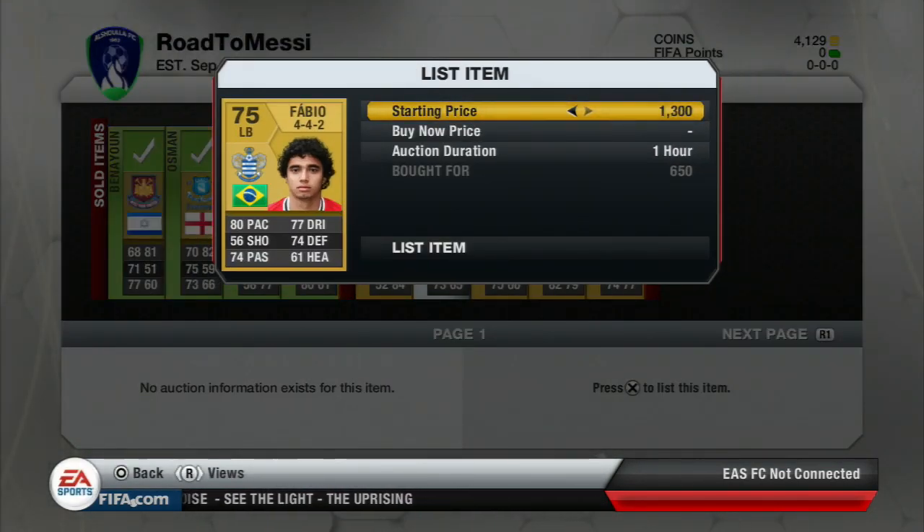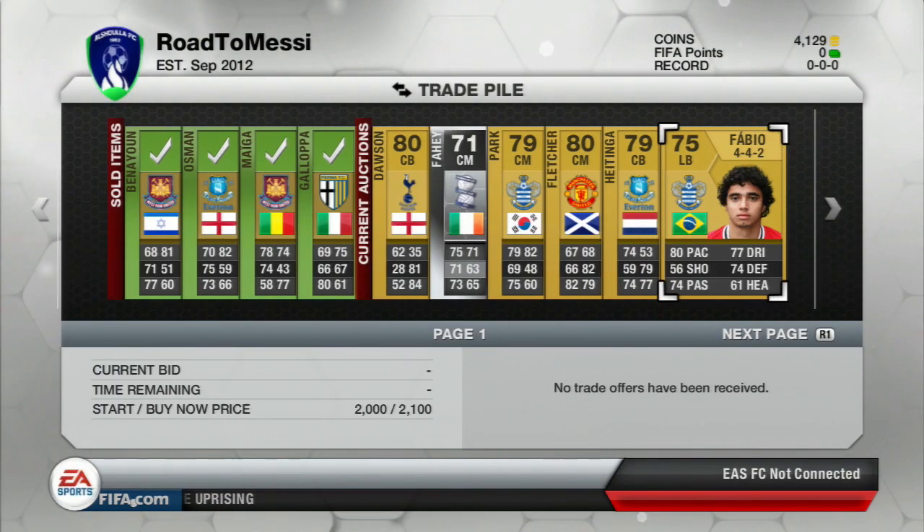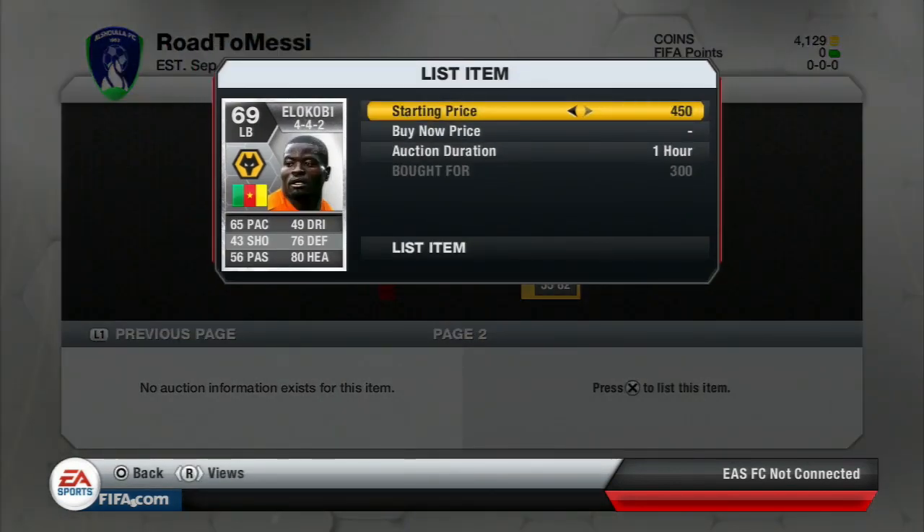Fabio I got for 650 coins and should be able to sell him on for about 1.8k. I do actually list him for 2.1k, which would be a very nice profit indeed.